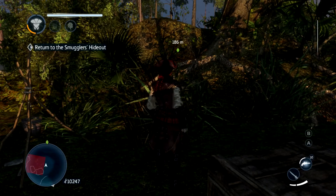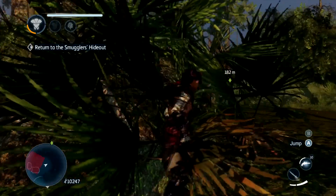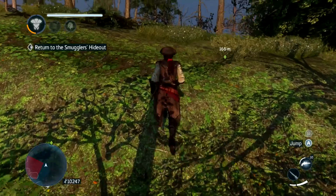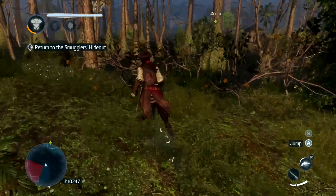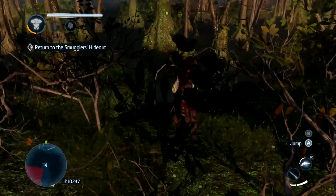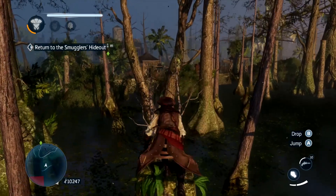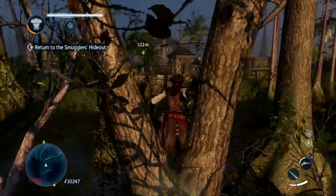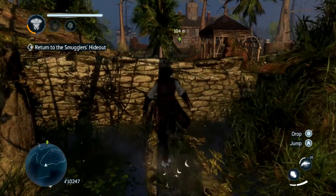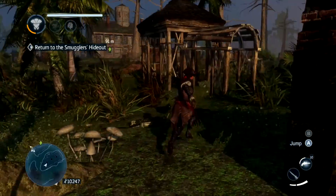What you do next is actually incredibly simple — all you've got to do is return to the hideout. Just get the icon on the right part of the screen and follow it. There is a route across the water, so to avoid any long swims or canoe action, you can take this nice little route through the middle, which leads you all the way back to the smuggler's hideout.